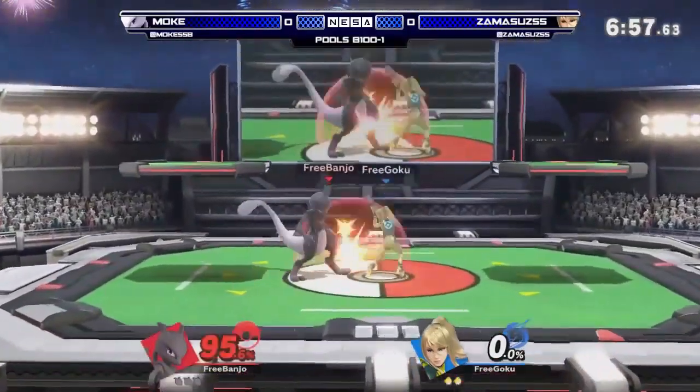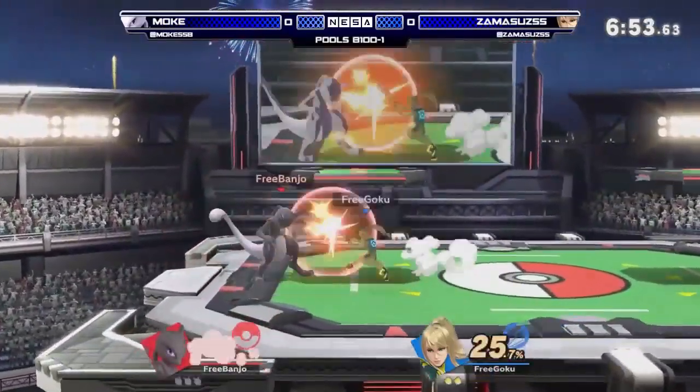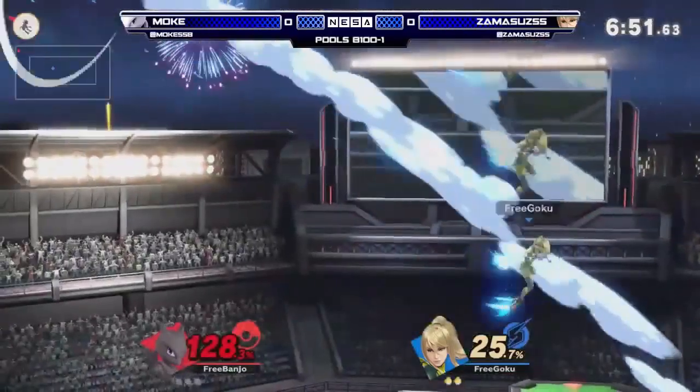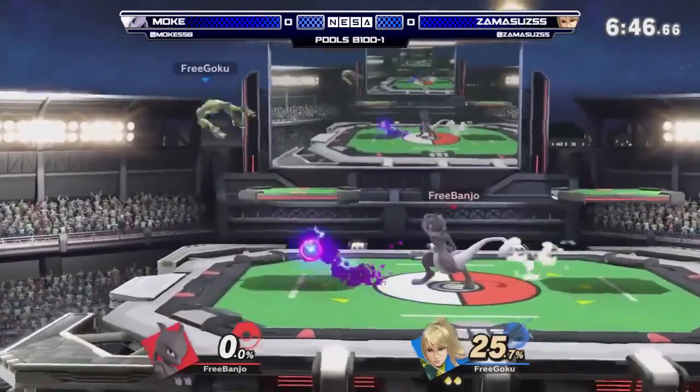Zamas is at 123%. You can't be too bummed about losing a stock to SD there. Wow, that was a beautiful B-reverse neutral B — bring it right back. Not phased at all. Good stuff from Zamas.